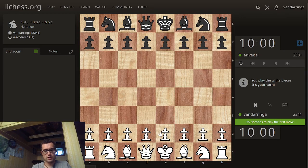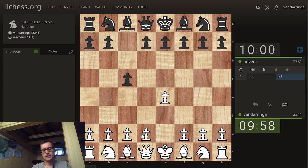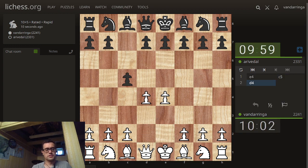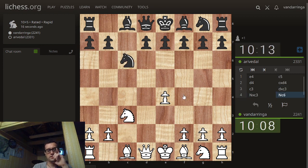Welcome to Feisty Chess. I've got white this time. I'm going to play e4 here against Arrivedal. We're going to the Sicilian Smith-Morra Gambit. We're going to give up these two pawns for black's one pawn, and we've got the center.